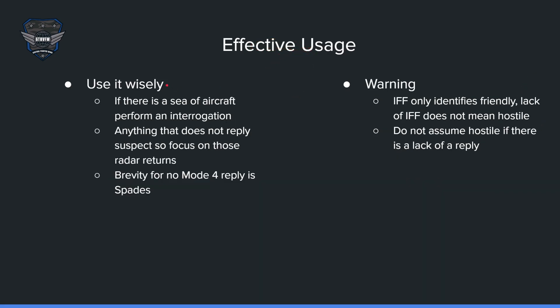For effective use: if there's a sea of aircraft, perform an interrogation. If anything does not come back as a reply, those aircraft are suspect — focus on those radar returns. Don't be afraid to do it more than once; sometimes they may miss and come back negative, and doing another interrogation could give you a green. The brevity term for no Mode 4 reply is 'spades.' Again, IFF only identifies friendly. Lack of IFF does not mean hostile — do not assume hostile if there's a lack of reply. It just means suspect. Try to interrogate at least twice if something comes back as spades.